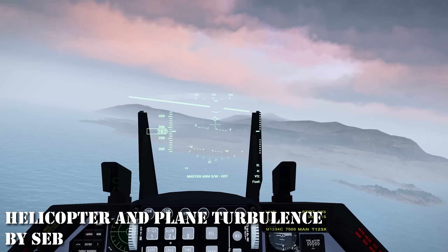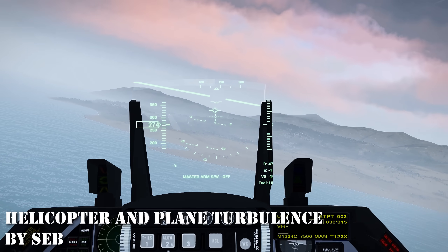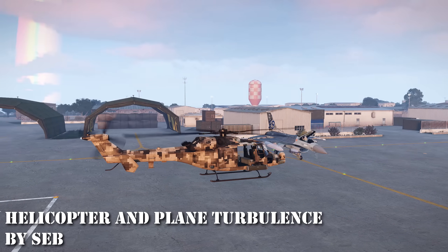At 30 is Helicopter and Plane Turbulence. If you want to kick up the immersion of flying an aircraft in Arma 3, these low impact and simple mods are it. They simply add turbulence that can be noticed in flight and the amount of turbulence can be adjusted in the options.